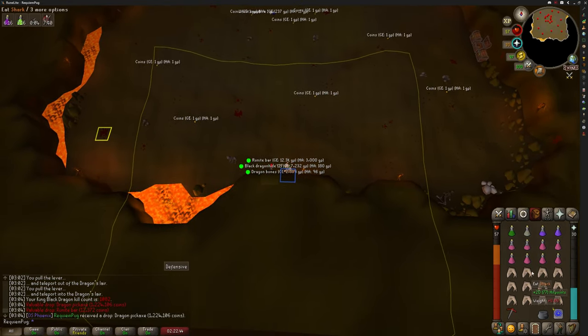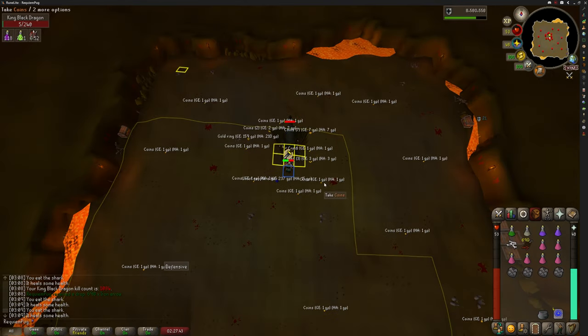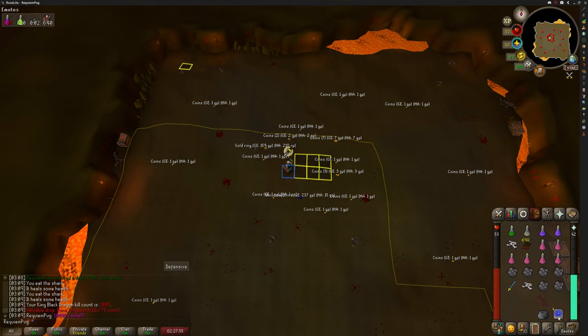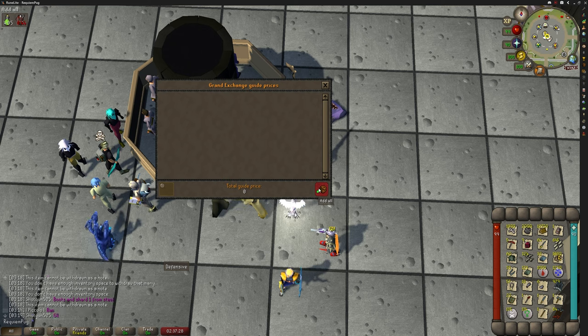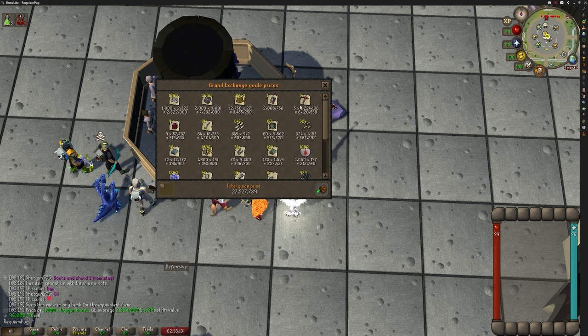I'm not going to turn down free GP, but if I peek at the beginning of the series, what is there left to do? But with that said guys, we've done it — this right here is KC number 1000. What a crazy way to start and then to end this video. Let's get back to the GE so we can price check everything that we've gotten and see the total profit. Just like in my other videos, I'll be using RuneLite's loot tracker to double check everything I've gotten. It's insane that I actually got five dragon pickaxes. Looking at all the drops we've gotten, our revenue is about 27.5 million.